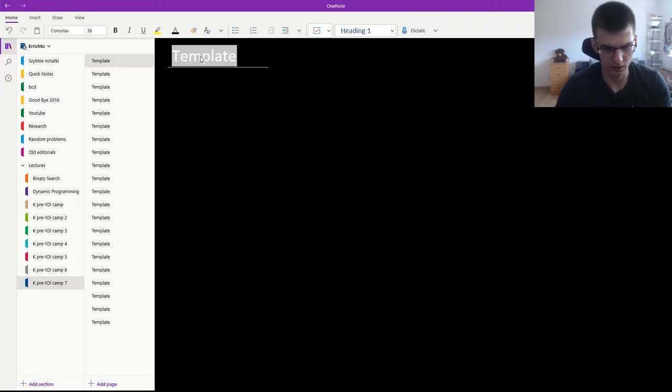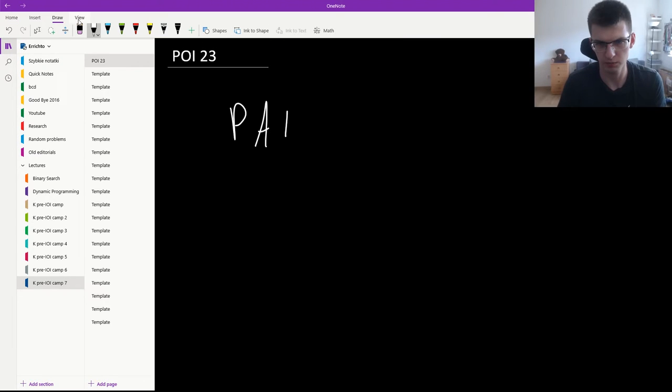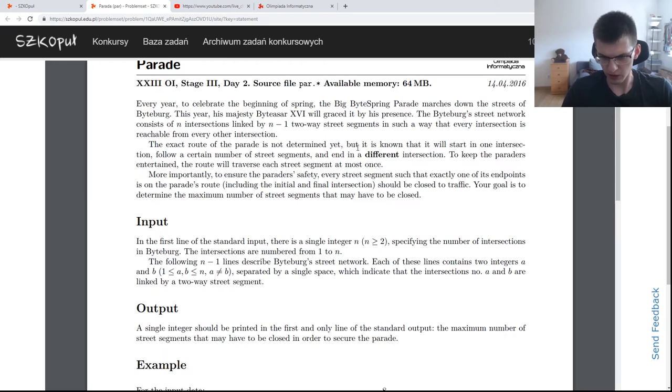The order today of POI 23 is Parade, NIE, and then Clue. We will quickly go through that.